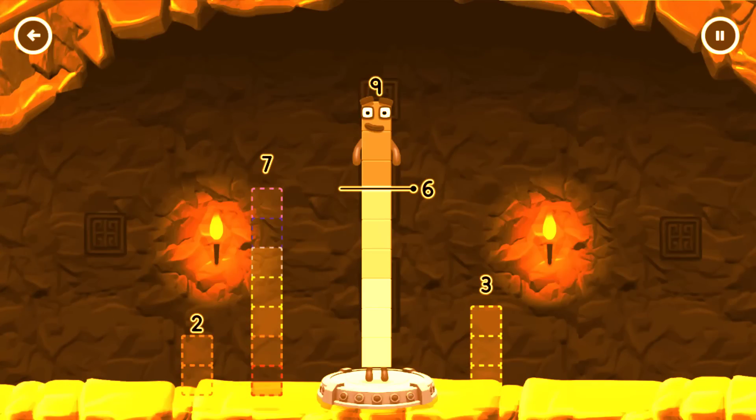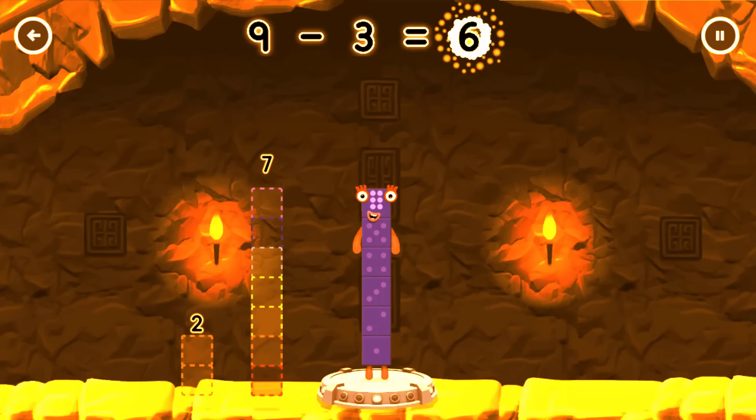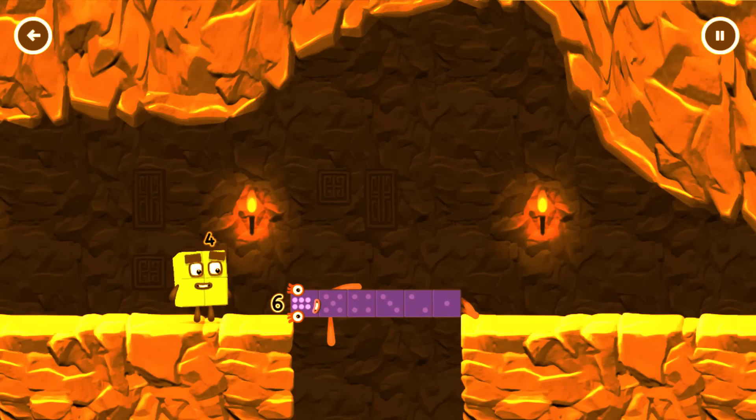Take number blocks away from nine to leave six. Drag an outline onto the middle to take number blocks away until you have just the right number left. Try again. Three. You cracked it! Nine minus three equals six. Six. Six, six. Well done.